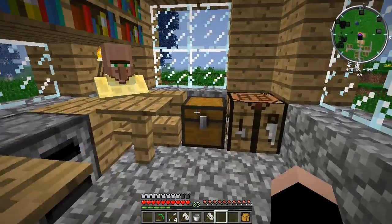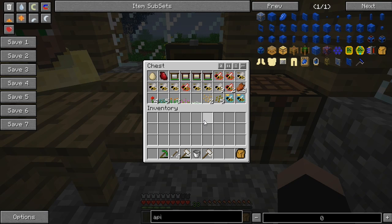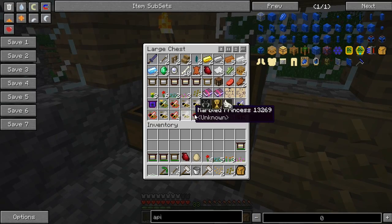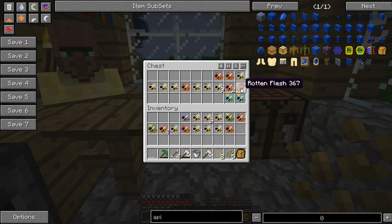Hey guys, I'm back for another video — this is FTB episode 9, and wow we're already at episode 9. We're catching up to Hex really fast actually, now that I think about it. But look at this — how about we just fill that chest completely with bees? Let's just take all the bees. Look at that, it's all bees.